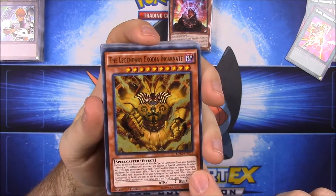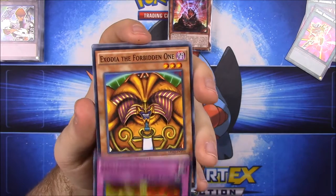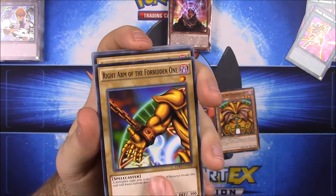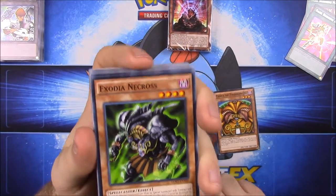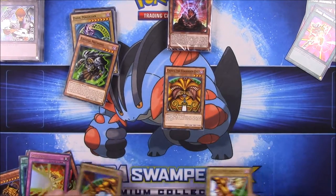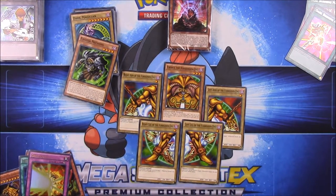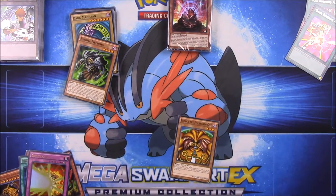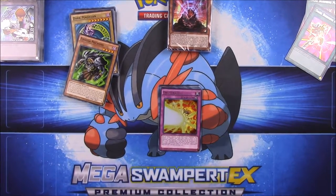The Legendary Exodia Incarnate - I remember Exodia - Ties of the Brethren, Obelisk, Exodia the Forbidden One, Right Arm of the Forbidden One. I remember having to get all five body pieces of Exodia: Left Arm, Right Leg, and Left Leg of the Forbidden One. So you'd kind of build Exodia up - once you had all five pieces you pretty much won no matter what, if I remember right. It's cool we finally got the Exodia cards.